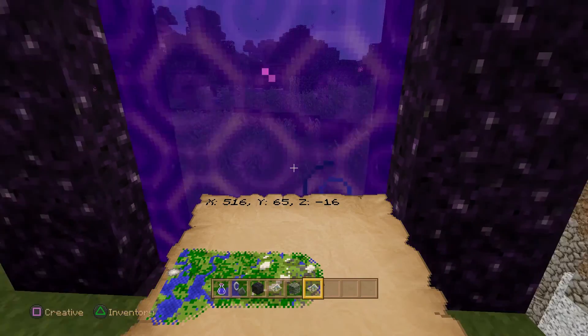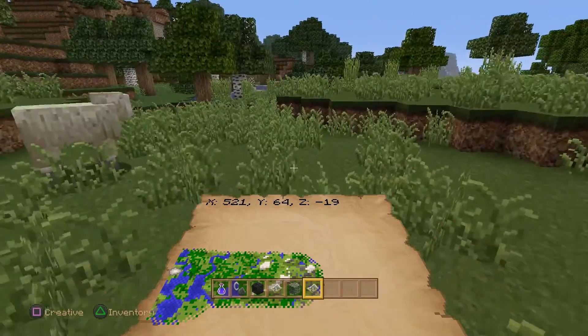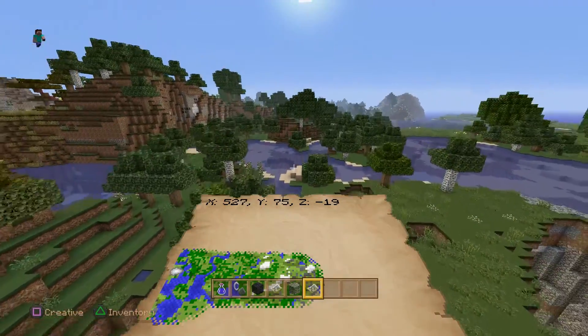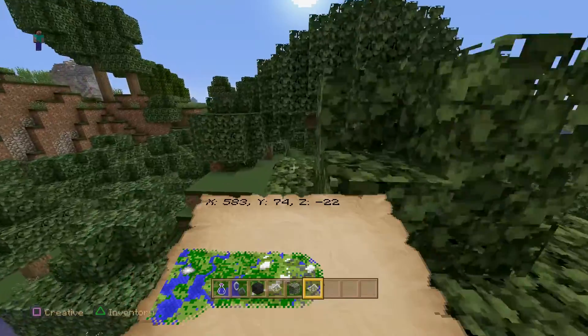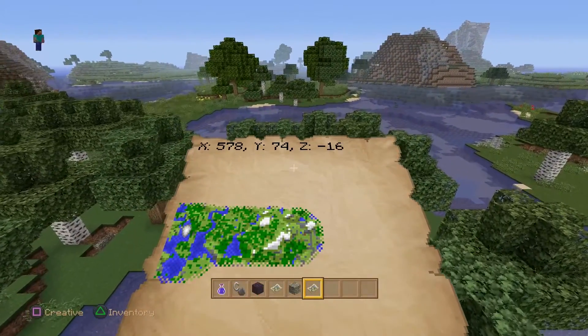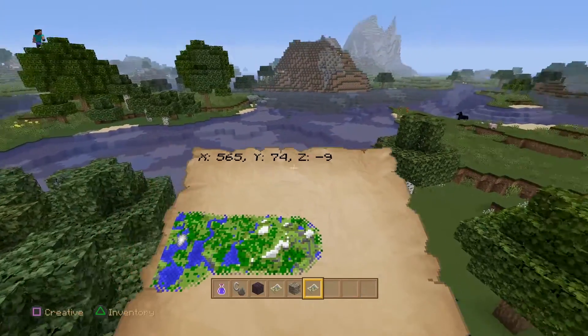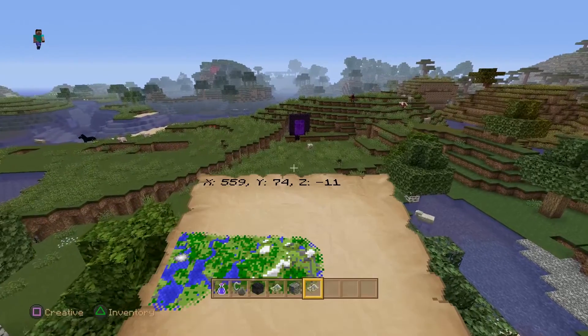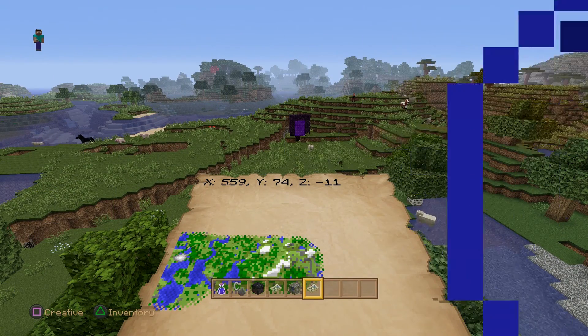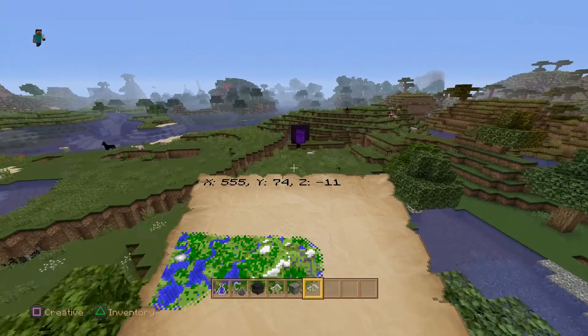If I were to go back into the nether and continue in the same direction along the x-axis, go another 65 blocks and put another portal, I would be in the middle of that map. Then 65 more blocks and I would be on the edge and into the next map over. So you just do that rinse and repeat, like a grid system in the nether.